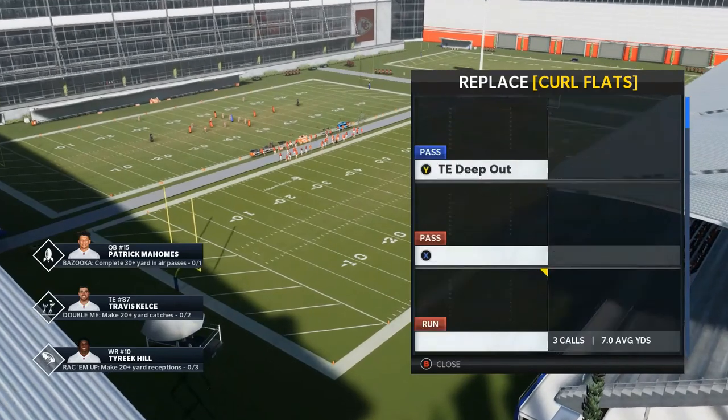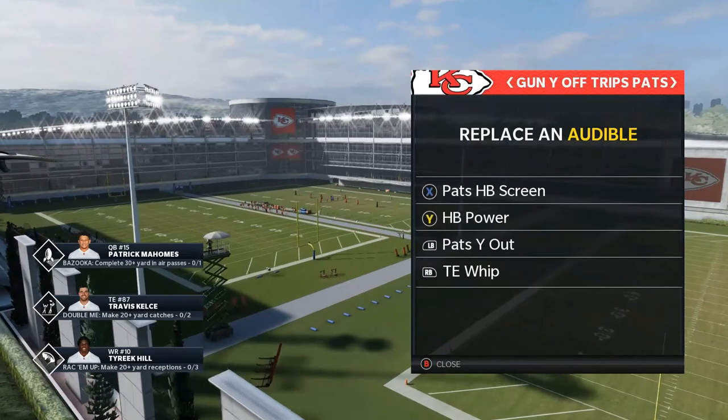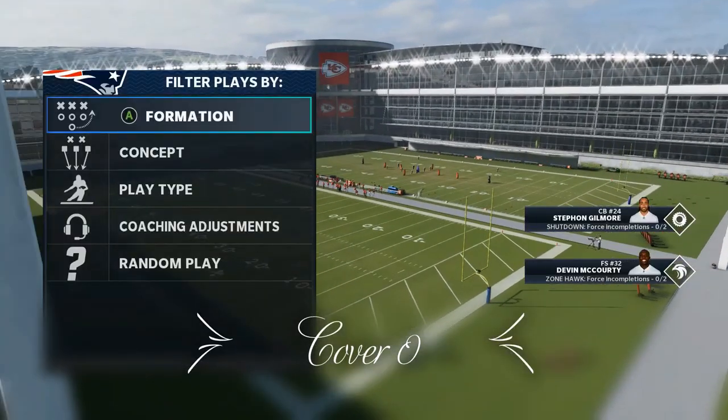Here are my audibles. I use tight end whip mostly against man. I use wide out mostly against zone. I keep power in. Sometimes I'll use five, six strap, and other times I use a screen.